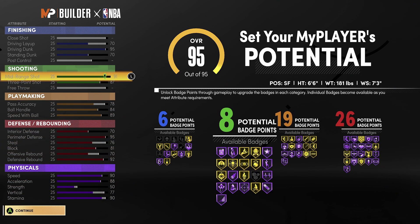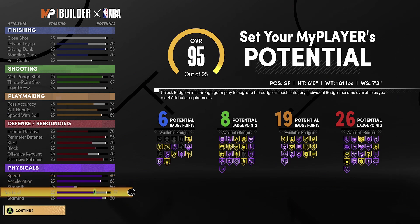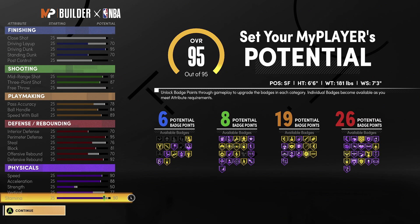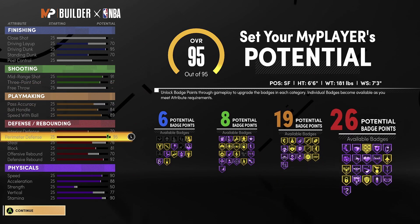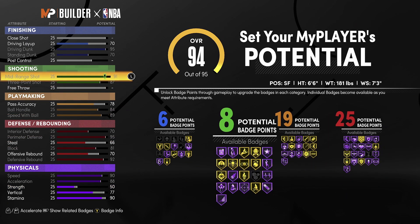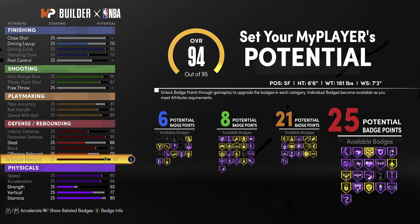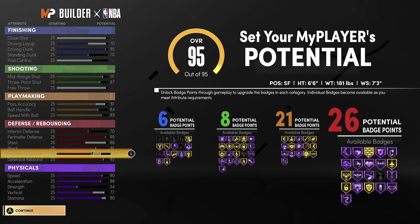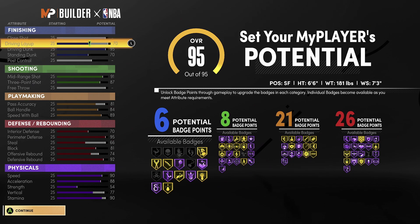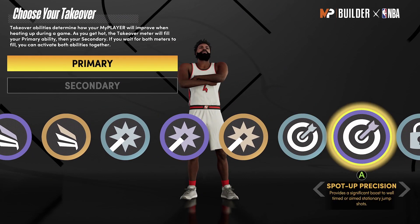I'm telling you, point guards are nearly obsolete in this game. I probably would have made this SF build if I'd been more attentive, but I like playing point guard. That said, this is the build: 19 playmaking badges, 26 defending, eight shooting, six finishing — and you can work around it to get more shooting, more finishing, or less playmaking, just make sure you get the defensive stuff you need. I gave you three options; I hope this video helped improve your defense. Always remember to live life blessed. Cook Up Nation — love y'all, appreciate y'all. Always remember to have faith, hope, and love. I'll see you guys really soon. Peace.